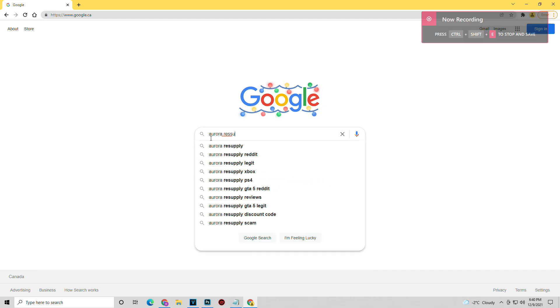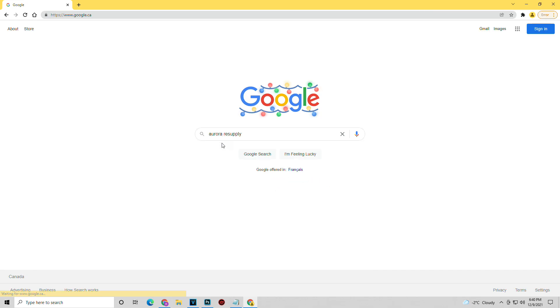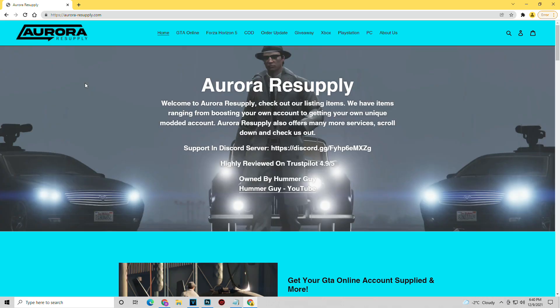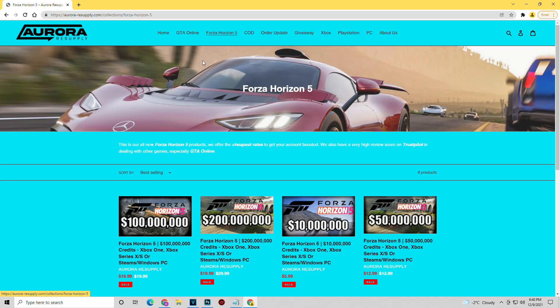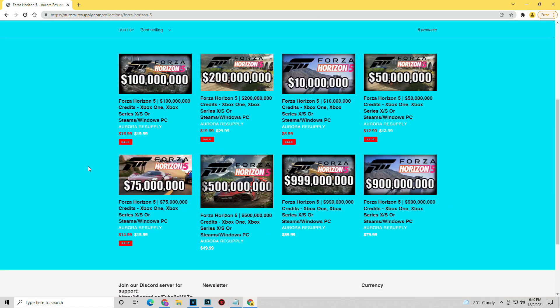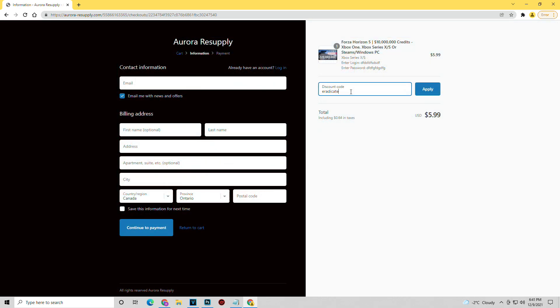Before we get into that, I do want to quickly mention that this video is sponsored by Aurora Resupply — the number one supplier of Forza Horizon 5 credits. They have a variety of options starting with 10 million credits for only six dollars, all the way up to 999 million credits for $90. Make sure to use my code 'eradicate' at checkout for five percent off your purchase.